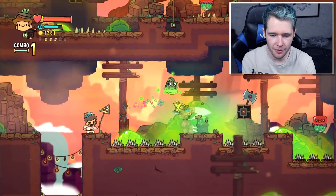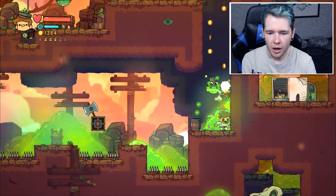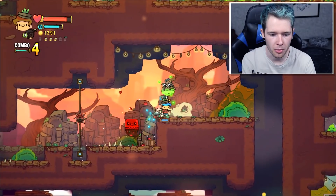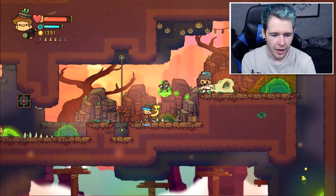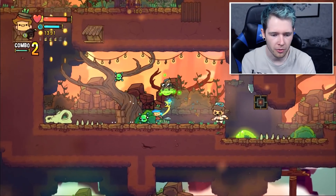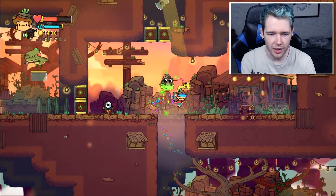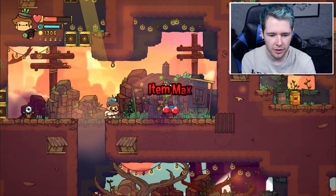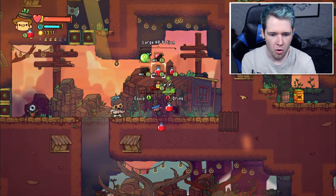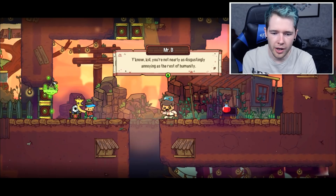We also have one more invincibility potion to use - I think we could buy them from somewhere but I can't remember where. Let's gather all these - I keep thinking those spikes in the floor actually affect us, but they don't. I can't remember what these do. Oh geez - okay, diagonals. Let's remember that for next time. I'm so close to level 11 and getting a new power. Can't even get another bomb out of this. Let's drink one of these, pick up one more, switch to the bombs. You know, kids, you're not nearly as disgustingly annoying as the rest of humanity. Thank you - I mean, sometimes you just want to squeeze people... right?